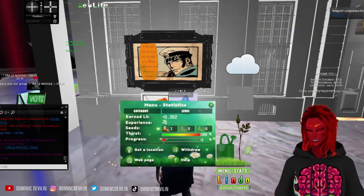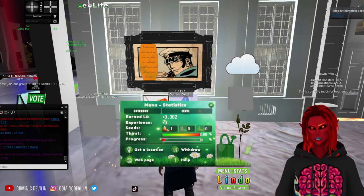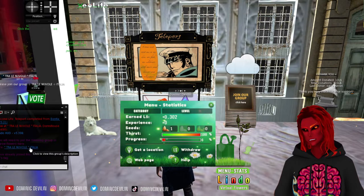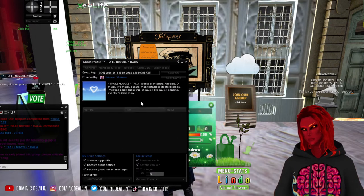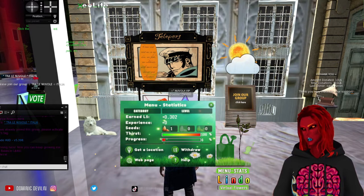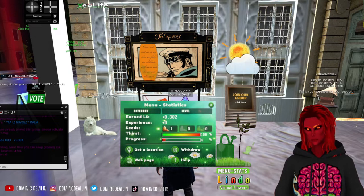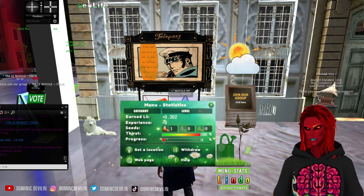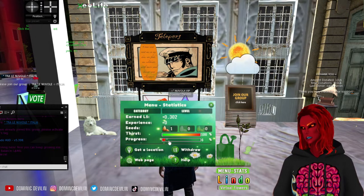I'm not exactly sure if you're supposed to click the water thing every time or not. Some of the places are going to ask you to join a group, to activate the HUD — to get it to do the flower thing or whatever. It says money's been added to something, towards the balance. I'm guessing everybody that has the system, it comes out of that. I don't know.